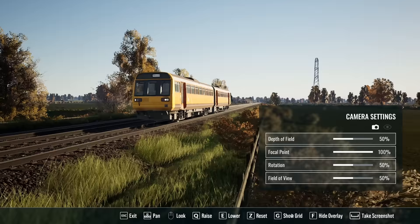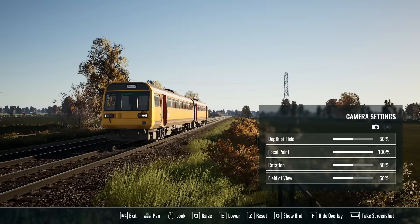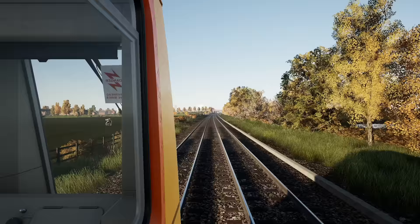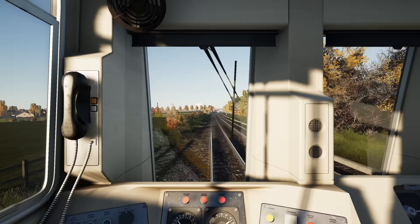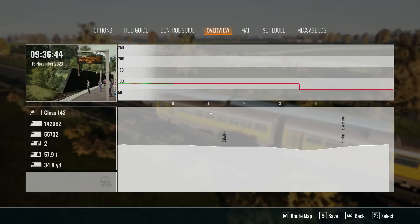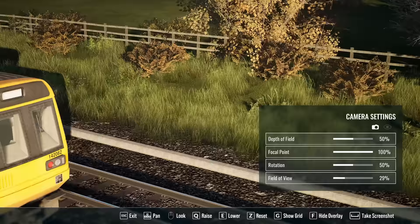In photo mode, I thought we could change the time of day — let me adjust the field of view and zoom in. Lovely, absolutely ace! We'll save that. And look — you can do left and right outside the window as well. That's ace. Let's have another photo, and photos of both trains together. Fantastic. The provincial livery does look awesome. Let's get down in the grass — oh, that's a winner!